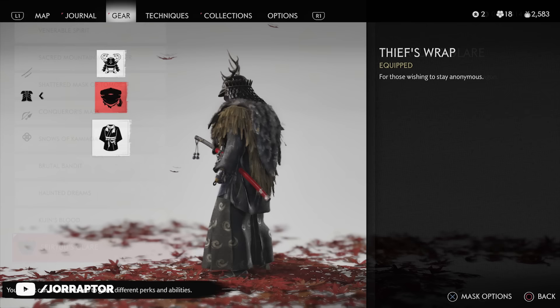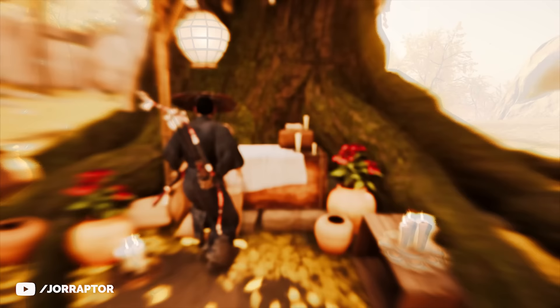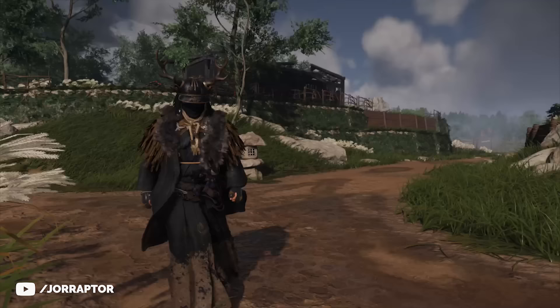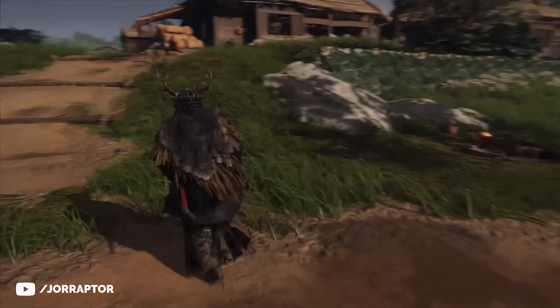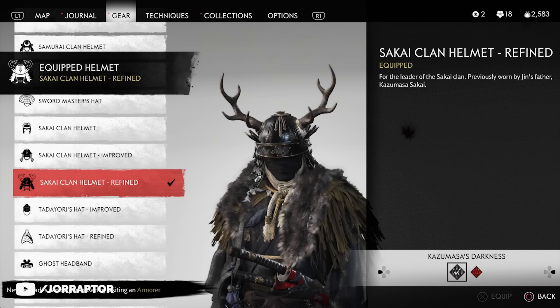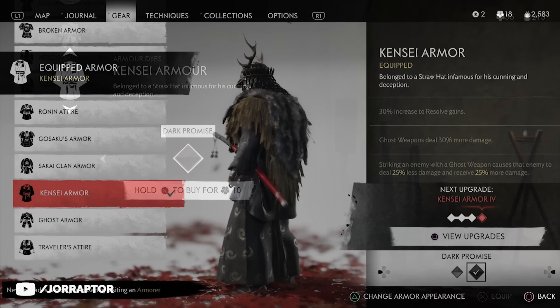The mask for the next outfit isn't hard to get but looks very cool — you get it from a gift altar early in the game. It fits really well with the rest of the armor, which I call the Sakai thief armor. You can barely see Jin's face, especially in the menu. I'm rocking the helm from the clan Sakai armor set, unlocked at rank 3, combined with the awesome Kensei armor. I'm using the special dark promise dye from the black dye vendor shown on the map, and I really dig this look overall.